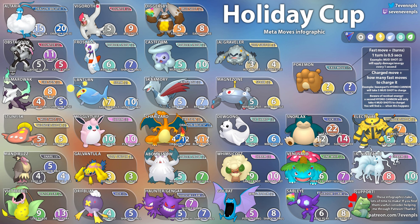Then we have Charizard with Fire Spin or Dragon Breath. Four Fire Spins to get to Dragon Claw and five to get to Blast Burn. If it has Dragon Breath, it takes 12 Dragon Breaths to get to Dragon Claw and 17 to get to Blast Burn. Fire Spin is probably going to be the preferred moveset since Ice types will be really common, but we'll see.